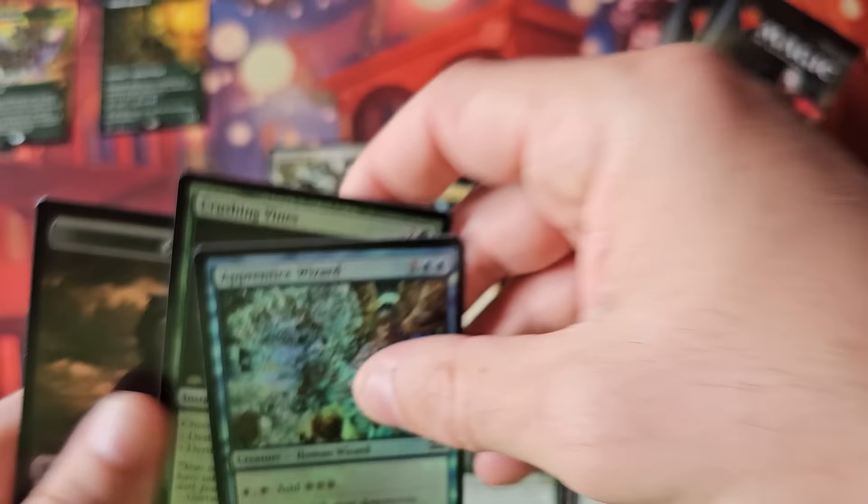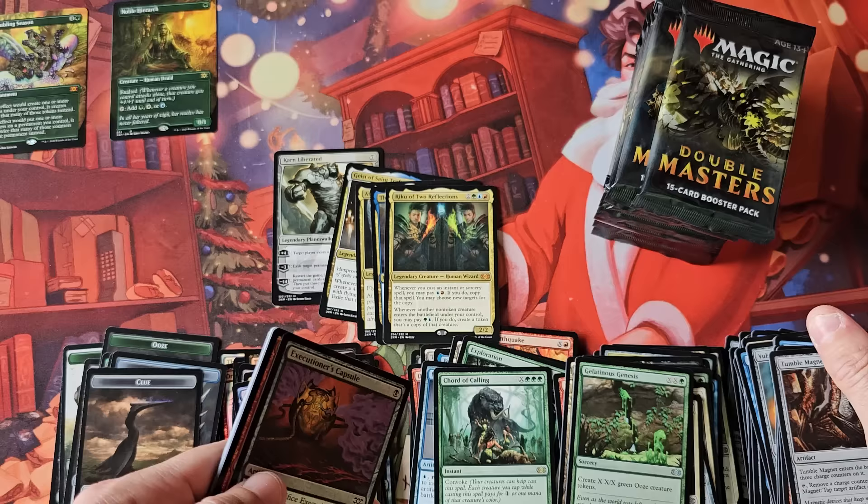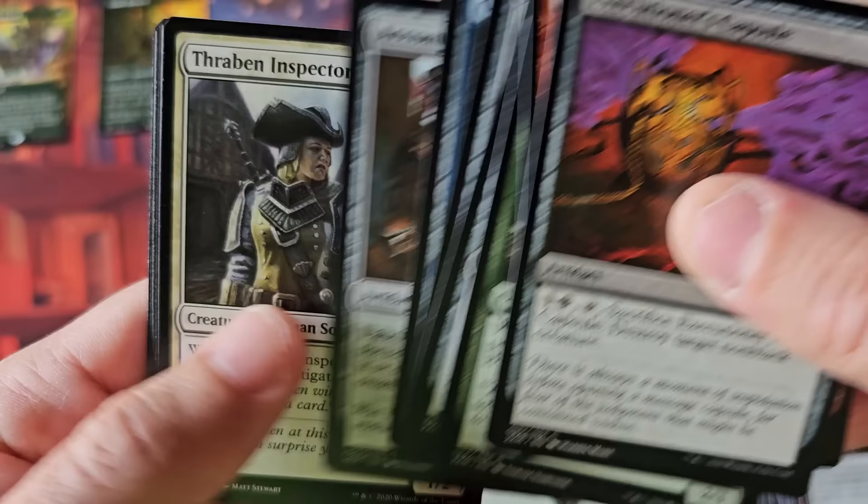I'm pretty sure this set had Mana Crypt. Was it Mana Drain? Mana Crypt? I know we had Mana Crypt. I don't think Mana Drain was in this one. Expedition Map — there's a nice little hit.